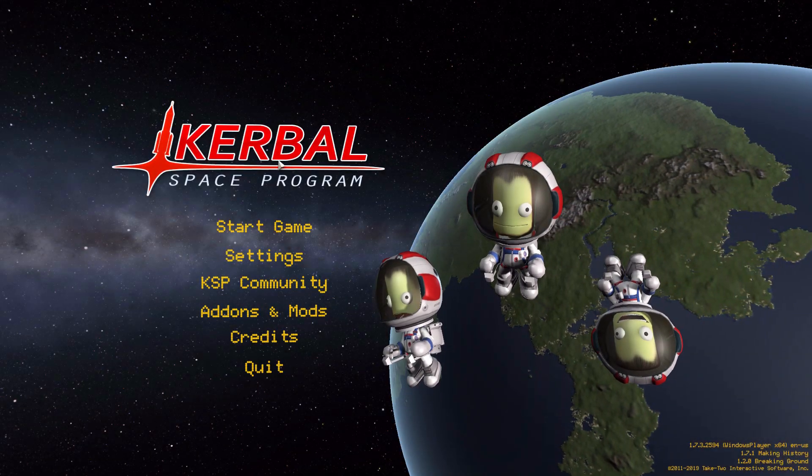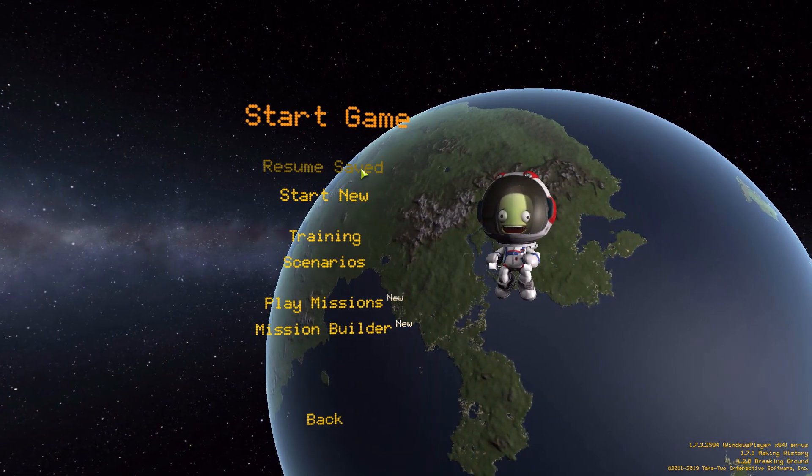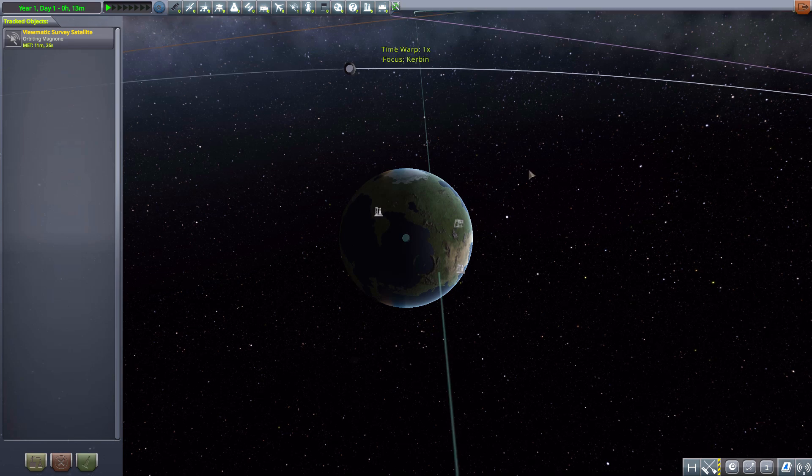Hello everyone and welcome back to Karabo Space Program, where today we are having a look at the Sendemia System mod, which is being made by user Bakhtiba. What this glorious little piece of work looks to add into the game is a lovely new ringed world with a few moons for you to explore. Who doesn't love that? So let's jump into the tracking station and have a look at what we do get.